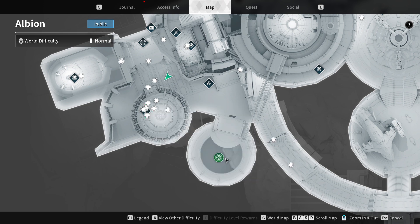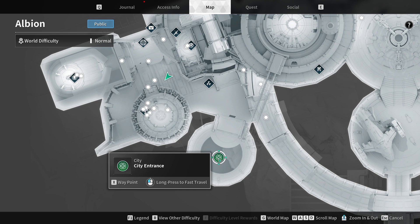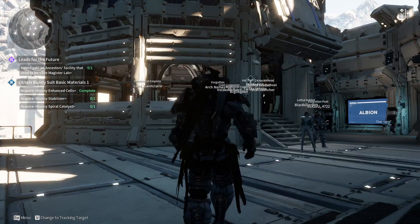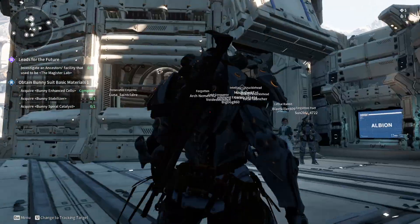The easiest way is to click on the city entrance and then long press it to fast travel there from wherever you are. Note that you cannot do this if you're inside a mission — you'll need to complete the mission first. Once done, head over to the location of Magister's Anais, which is in this laboratory.